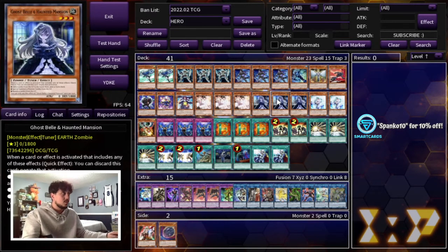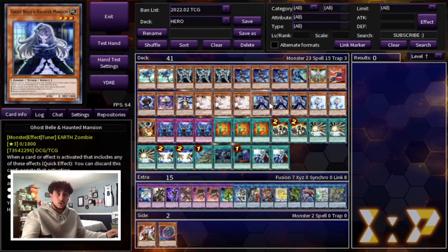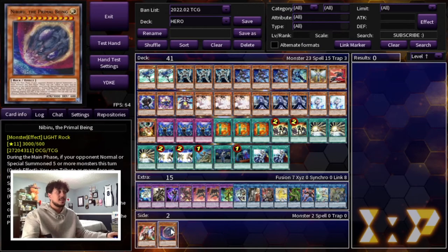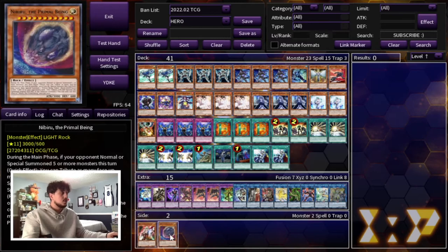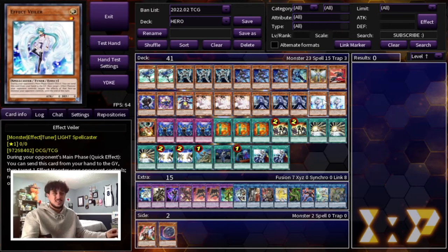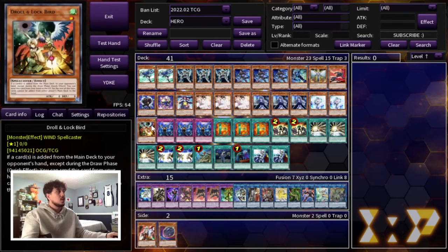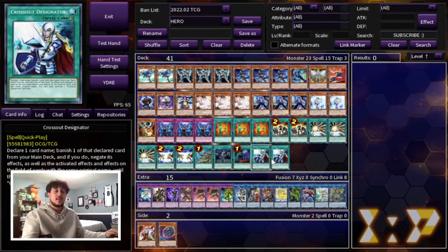For hand traps, we are maxing out on three Ash as well as three Ghost Bell. We're playing two Veiler as well as one Droll and triple Imperm. Despia is very relevant in the format, and the best two hand traps against Despia are Ash and Ghost Bell, so you definitely want to be maxing out on those. You can also play Ghost Ogre here instead of the Veilers — Ghost Ogre is really good into Brave. You can play Nibiru, though I don't think Nib is going to be as great anymore because Despia can play around it. You can really swap in any hand traps you want.